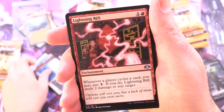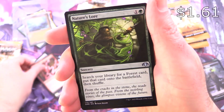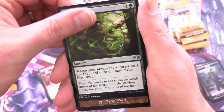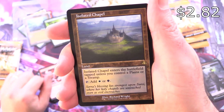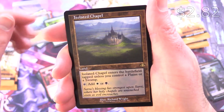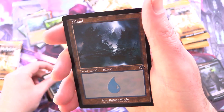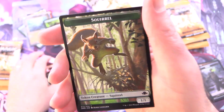What is this? Stand and Deliver — a Split Card. Lightning Rift, Nature's Law — I think it's still over a buck. We'll chuck that one in as well. And Isolated Chapel with the Retro Border — not too shabby. Radiance, Judgment, Island, and a Squirrel Token. You've got to have your Squirrel.